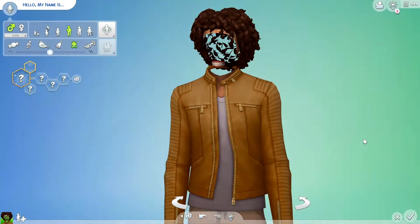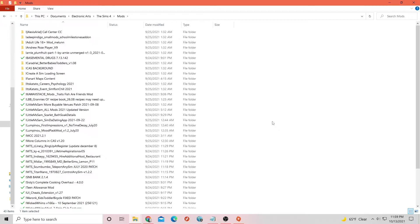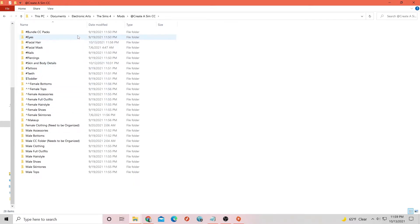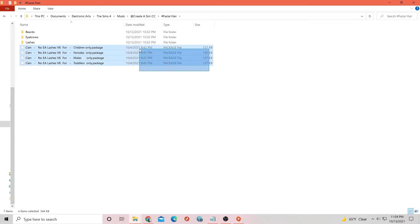Let's go to the next screen and I'll show you how I deleted the CC out of my game. Okay family, so I am in my Electronic Arts folder on my computer. I'm going to scroll down to Create a Sim CC. This is the folder where I place all of my CC that I download for my game. The lashes are actually located in my facial hair folder. These are the lashes that I discovered were making my game not function properly — the CN No EA lashes.